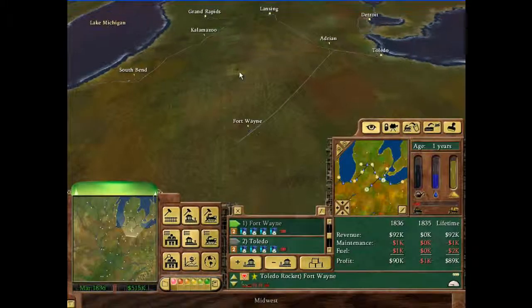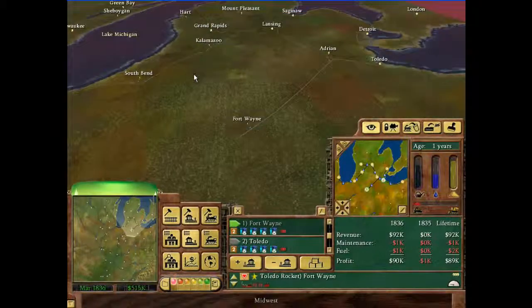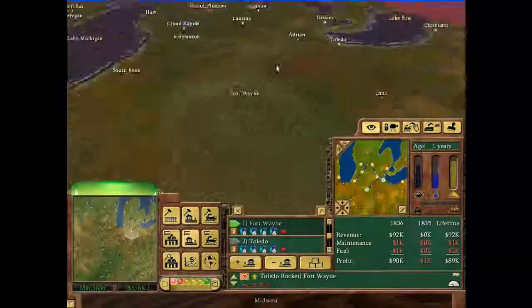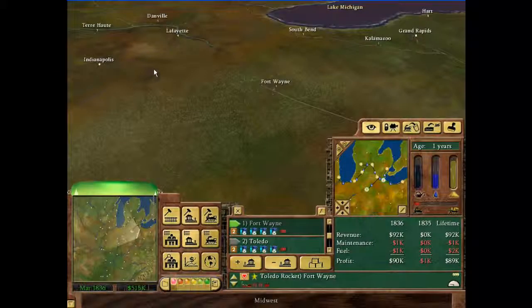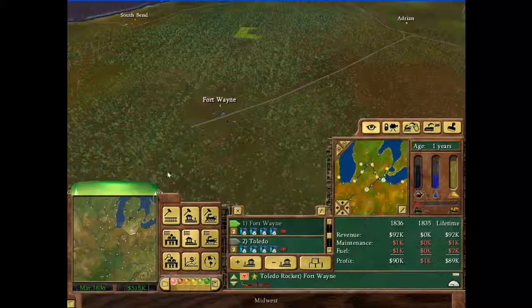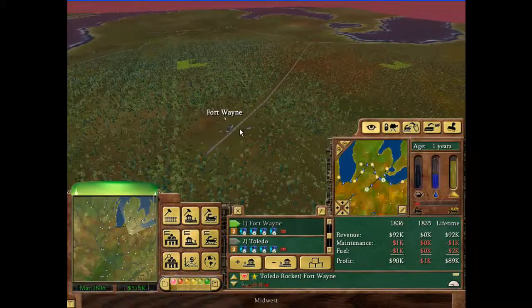Hello and welcome back to Let's Play Railroad Tycoon 3, Bridging the Mississippi. Last time we made it to Fort Wayne, spreading out more and more. We got our Cleveland connection in Chicago, just needed to get down to St. Louis. I played a little bit after the end of the last episode, just a few months or so, just enough to let the money build up a bit — a little over $500,000 now.